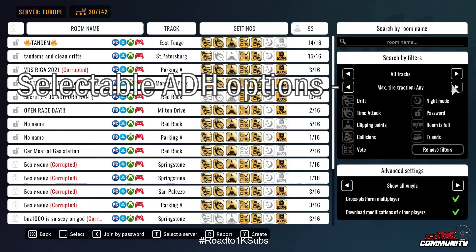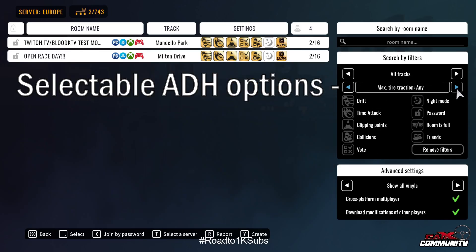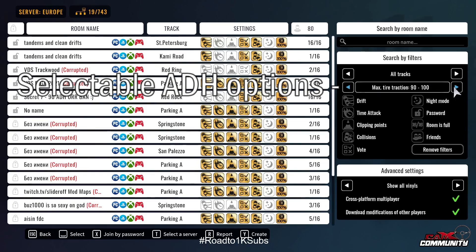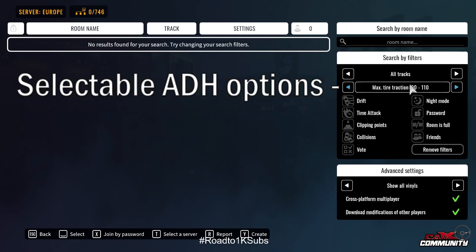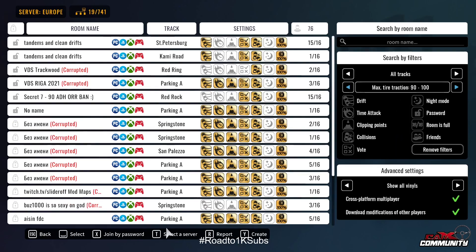Next you've got the ability to select a range of adhesions. Now it's not quite what we want but it's a good start. You can see 90 to 100, 90 to 110, 90 to 120. What we really need is 90 only, 100 only, 110 only, and so on.